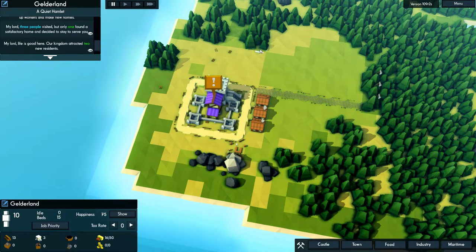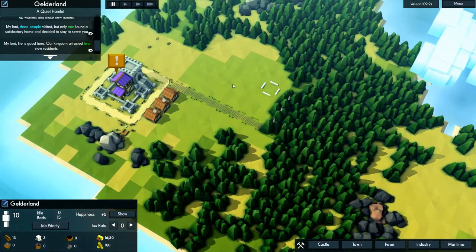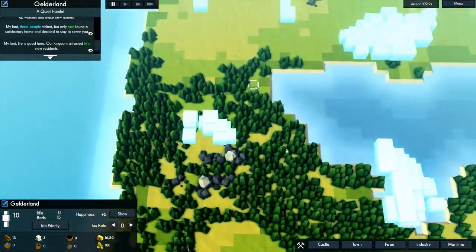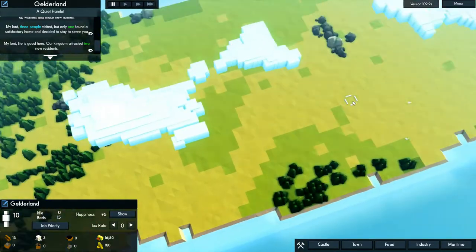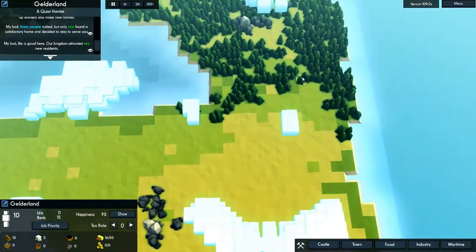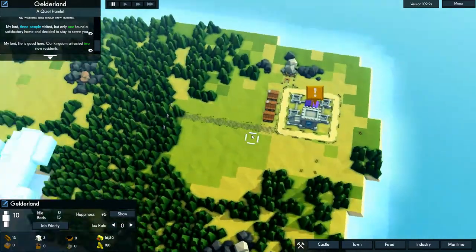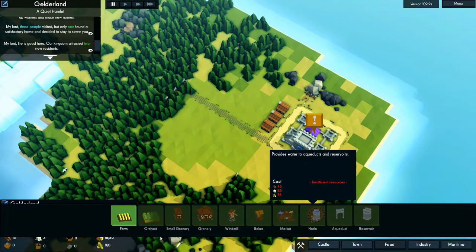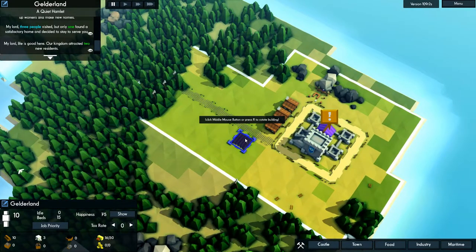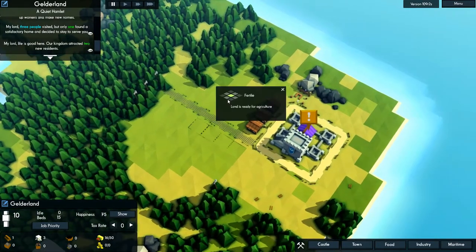We will be planning for a pretty solid initial little farming spot. This land over here is very fertile. Eventually we're going to want to fully move our food production out here. We can also get orchards to kind of make food regardless of the land. So we need some farms going — we'll build one, two, three, four farms.